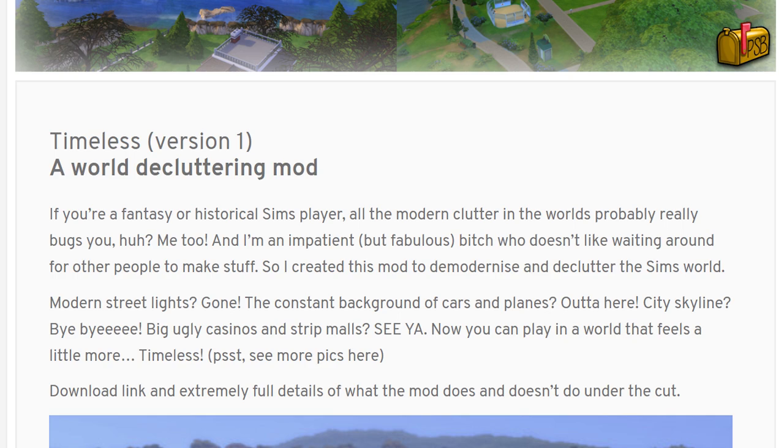This is the description from Pandora's Simbox's Tumblr: 'If you are a fantasy or historical Sims player, all the modern clutter in the worlds probably really bugs you — me too. So I created this mod to demodernize and declutter the Sims worlds. Modern street lights: gone. The constant background of cars and planes: out of here. City skyline: bye bye. Big ugly casinos and strip malls: see ya. Now you can play in a world that feels a little bit more timeless.'